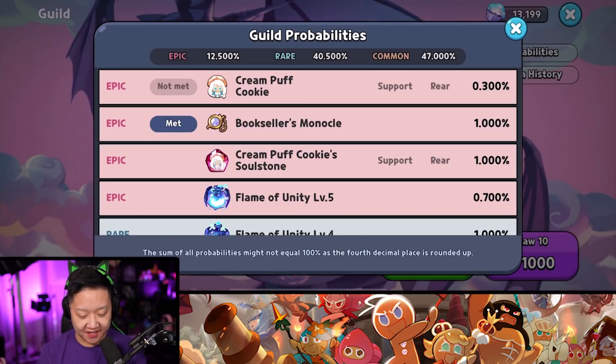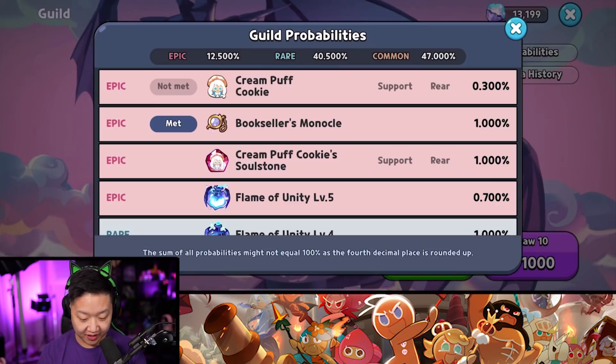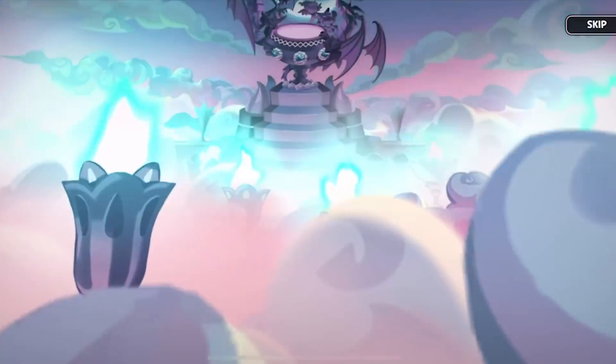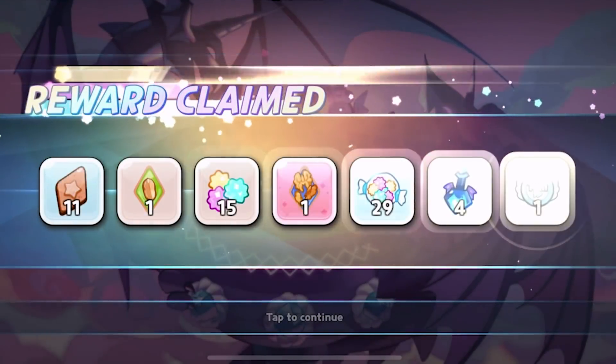1% chance to get the Bookseller's Monocle, 1% chance to get Cream Puff Cookie Soul Stone, 0.3% chance to get Cream Puff Cookie. Yikes. I can roll 131 times. Green Flames — nothing. Let's check out the Cauldron — nope, nothing. Skipping all of that. At least we got a Hard Walnut.